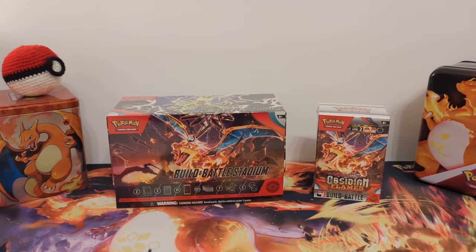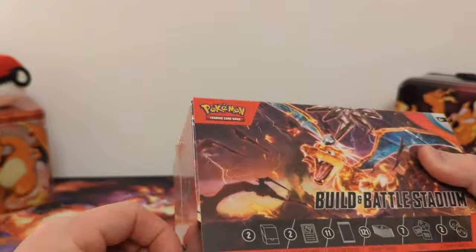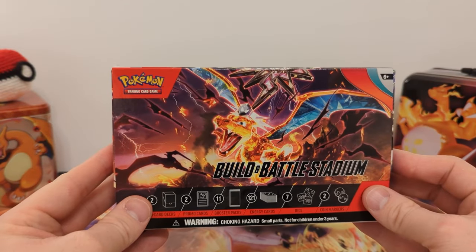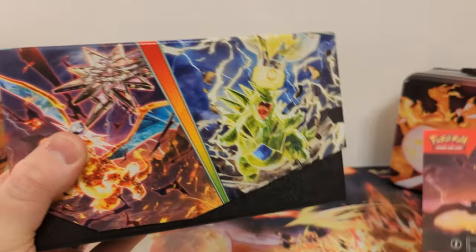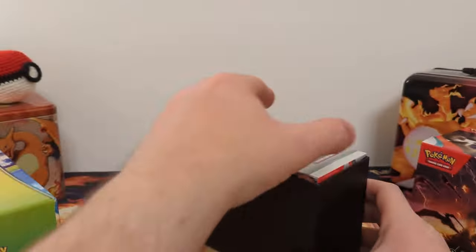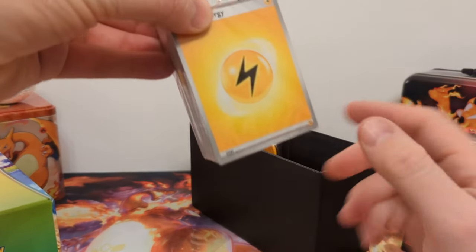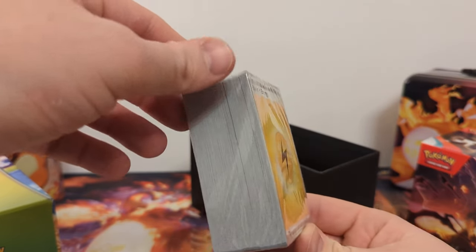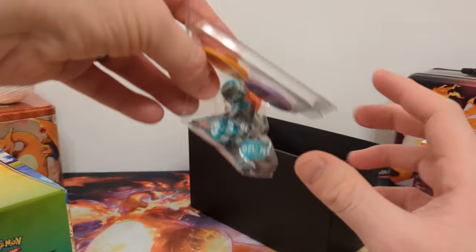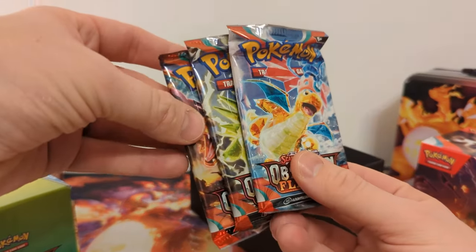We're going to start with the Build and Battle Stadium. I had to readjust the camera there as I hit it trying to open this box. So the Build and Battle Stadium just comes with two Build and Battle Boxes, so we'll be opening three in total. Sadly, an inclusion is this pile of energies — use it to prop open a door, I don't know. And we got more dice, condition markers, and three additional packs.